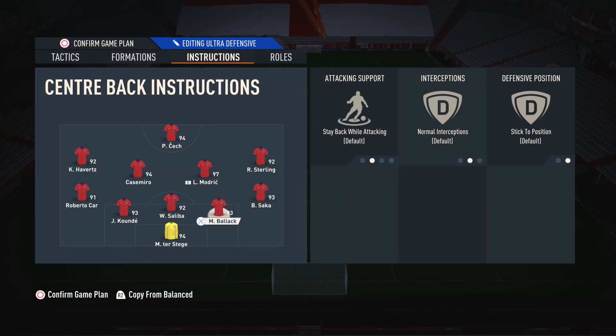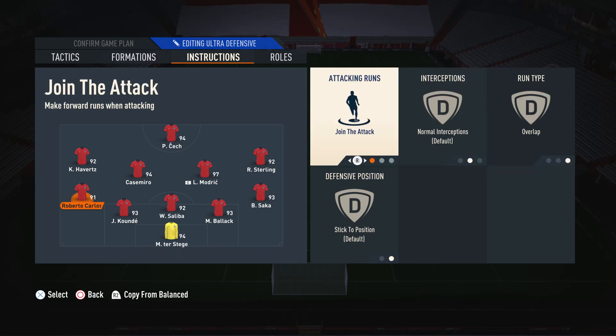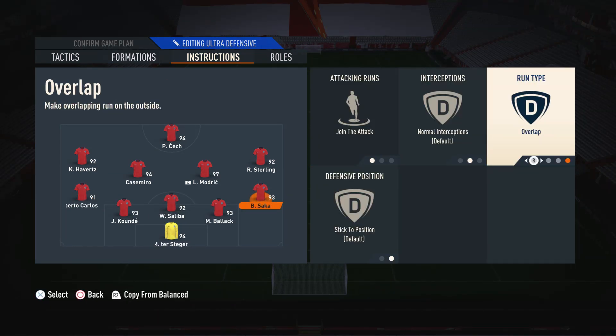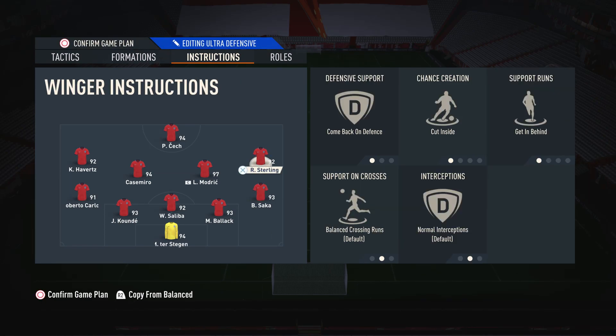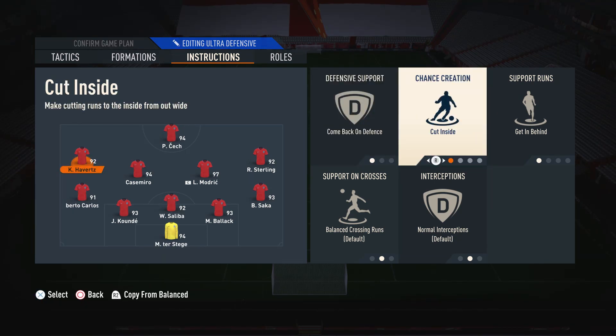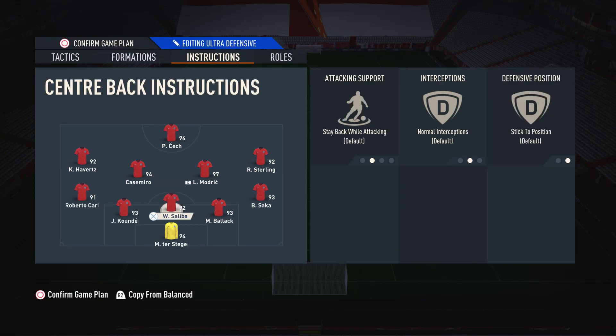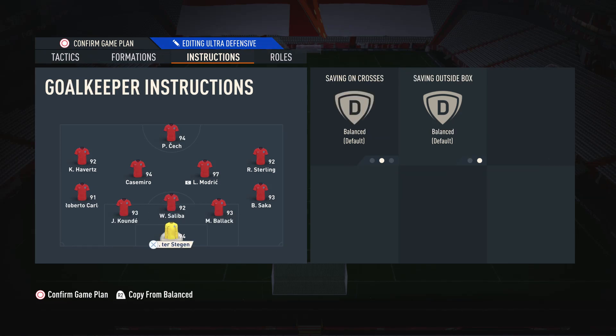Moving on to the wingbacks — very important. We have them on join the attack and overlap. We have them on join the attack so they're not scared to go forward and will assist us when attacking. Most importantly, we have them on the overlap run type, so they'll make overlapping runs to add width to the attack. This is super important because the right mid and left mid are on the cut inside instruction, making inverted runs into narrow spaces, leaving gaps for the wingbacks to overlap and add width. So we've got players in the narrow areas and the wide areas at the same time, making it very difficult for your opponent to defend. As for the three center backs and the goalkeeper, I leave them alone.